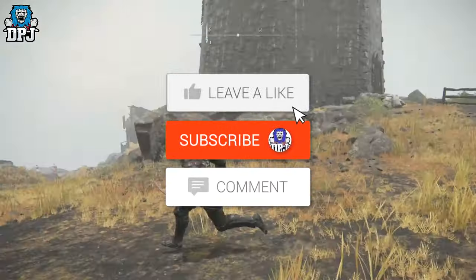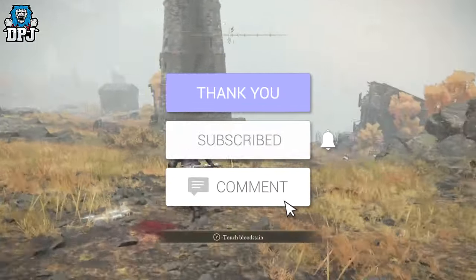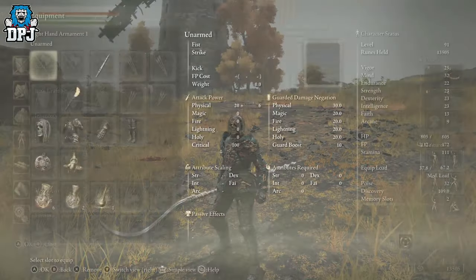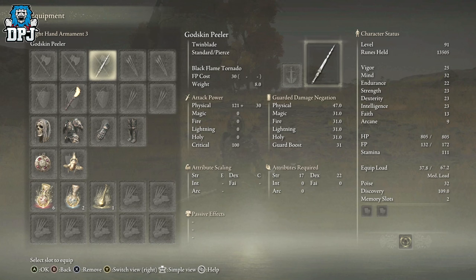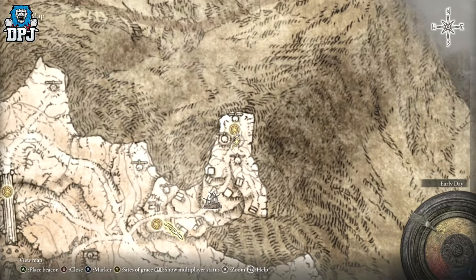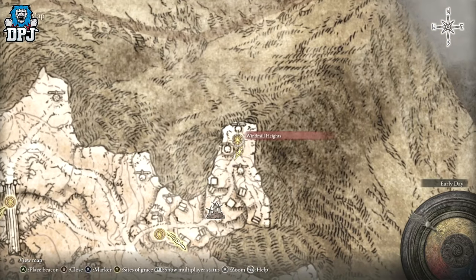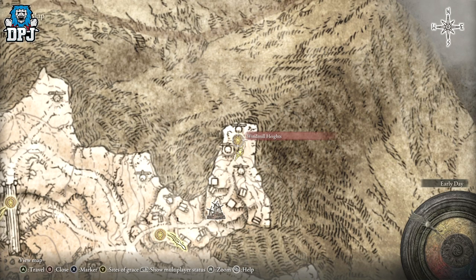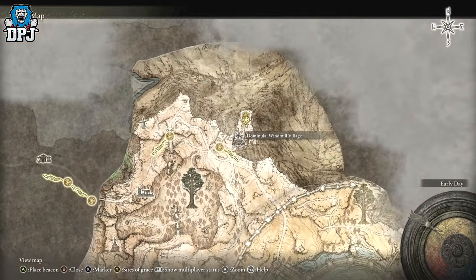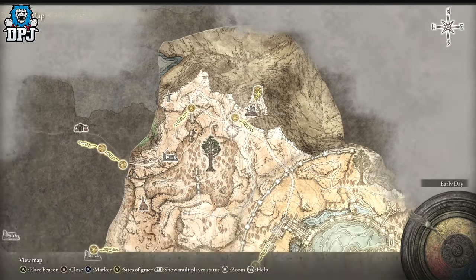How's it going guys, my name is DPJ and if you do enjoy the video, leaving a like really helps out, and if you like what you see and want to see more, be sure to subscribe. The weapon I'm showcasing today is called the Godskin Peeler and it drops from a boss called the Godskin Apostle. His location you can see on the map right here — it actually drops a grace when you kill him.